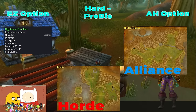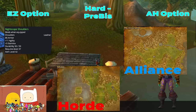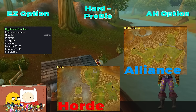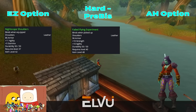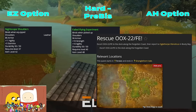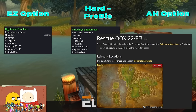For Shoulders, the most common item you'll see is Nightscape Shoulders, which only requires 210 leatherworking to make. This is a rare spawn pattern at one of two leatherworking supply vendors — one in Feralas for Horde or in the Hinterlands for Alliance — but should be purchasable on the Auction House fairly cheaply. My favorite is actually Failed Flying Experiment: it has one less agility but 10 strength and is great for any melee weavers. This is obtained from completing 'Rescue OOX-22/FE'.